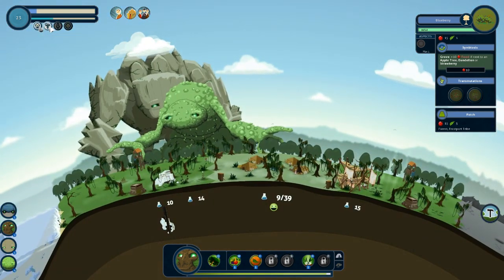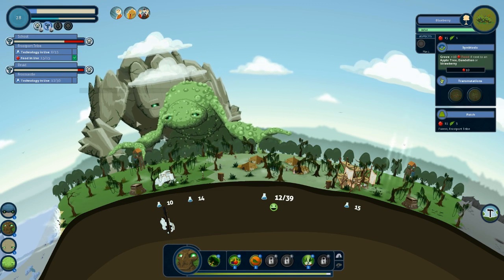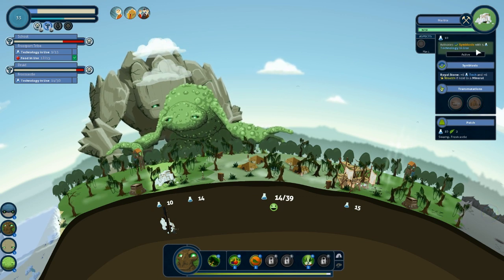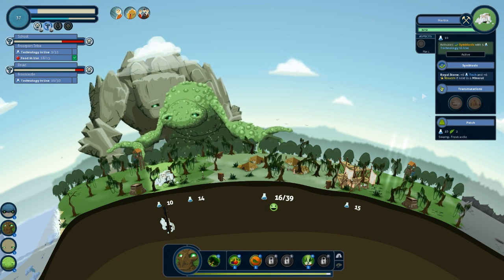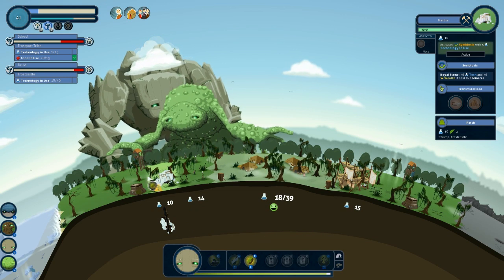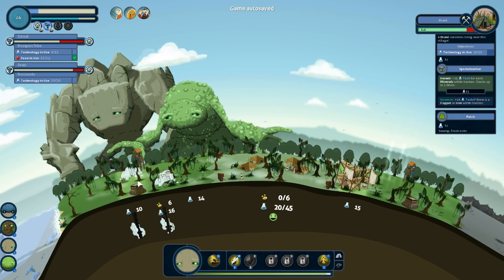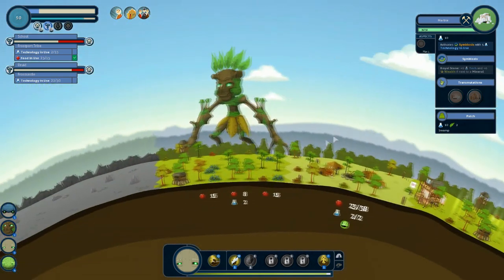Click up on the top left so we can have a better look at the projects we're working on. So the school, and over here is the droid but we need 30 technology — we'll get that easy, not a problem. What mine is this? Marble. Activate symbiosis with five technology in use — we already have that — plus six tech and plus six wealth if next to a mineral. So you want two mines next to each other. What type of abilities does the droid give us? Plus 15 tech, each mineral within borders stacks up three times. We've got two marble mines so far, although one's being unused.